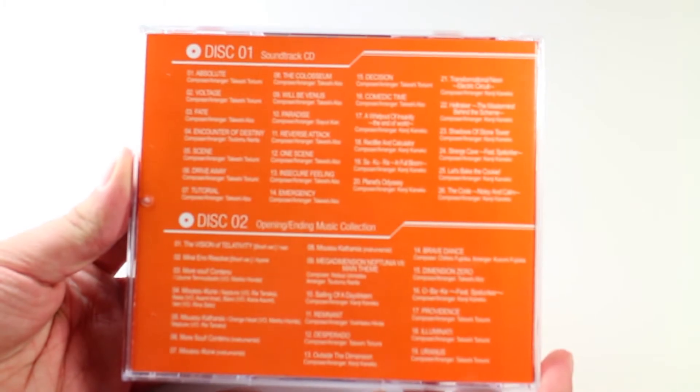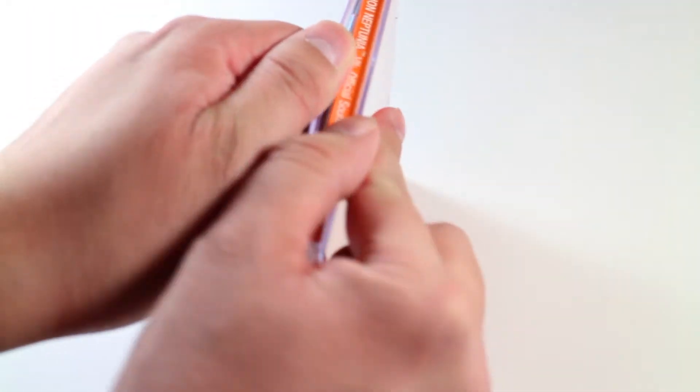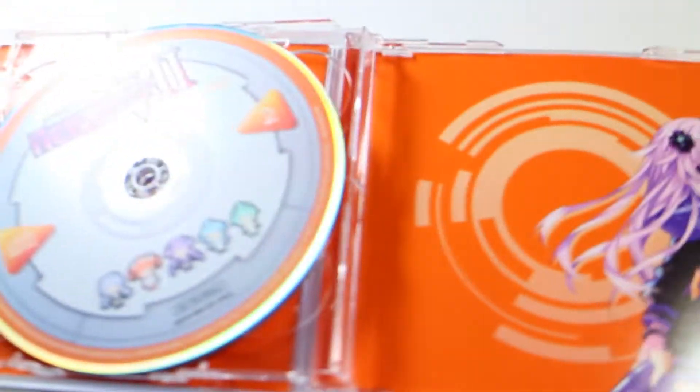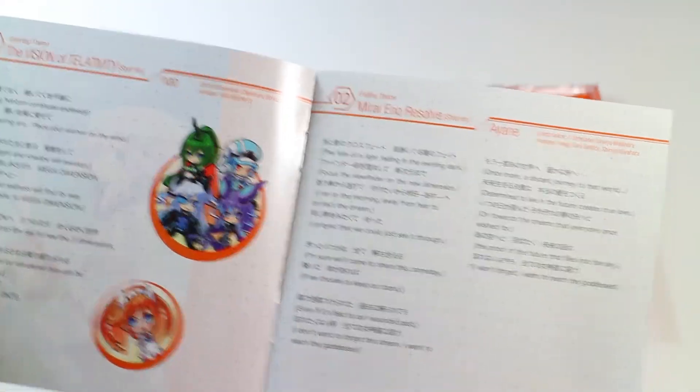The soundtrack is pretty cool — it's orange like the sleeve. I really like the looks of it, and it works because orange is a complementary color to blue anyway. It comes in a jewel case that's damaged, and includes two discs. They're really hard to get out though — they were bending quite a bit, so be careful. There's a booklet with lyrics if you want to sing along, or just read them.